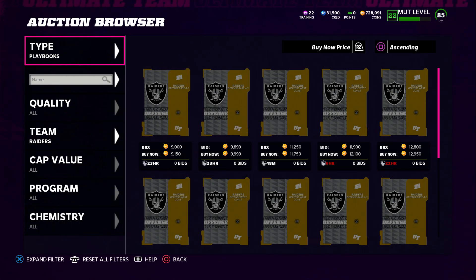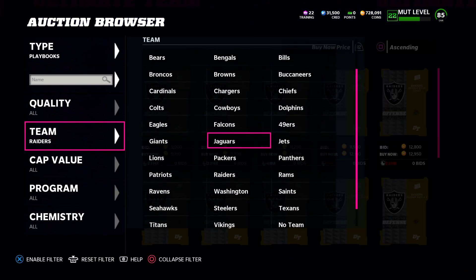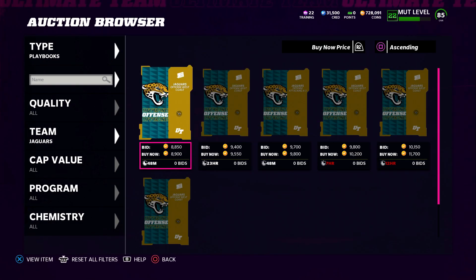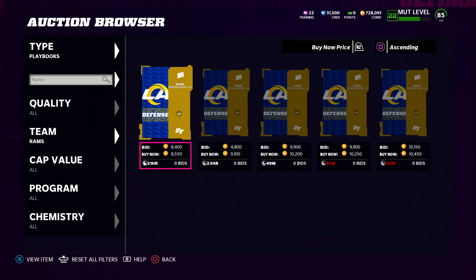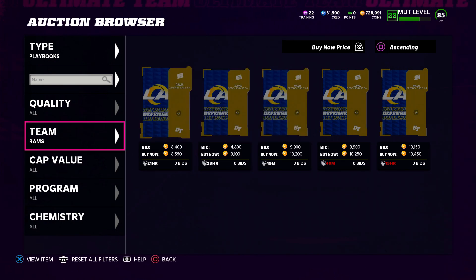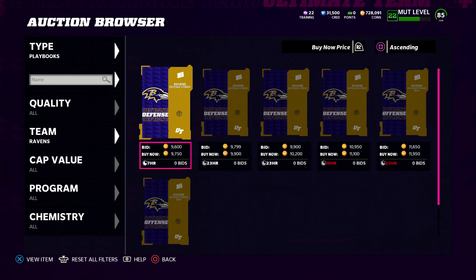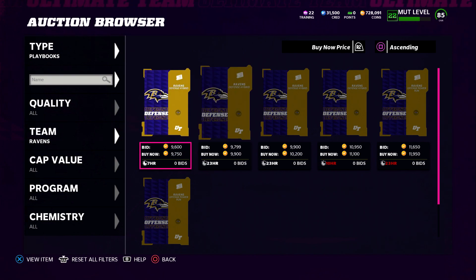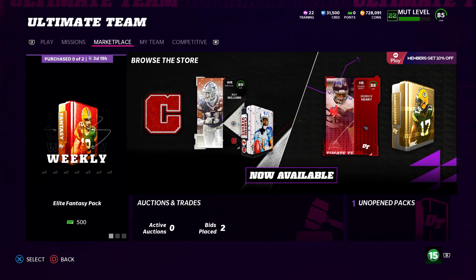I highly recommend running Engage Eight to get sacks — it works almost every single time. Looking at some other playbooks: the Jags is a good one at roughly 8,900 to 9,000; the Rams defense is 10,000. A lot of these playbooks are going for quite a bit, and considering you get the 85 overall Joe Hayden for free, it's definitely nice to know you can make some decent coins by buying those three players from the store and also buying a playbook to sell.